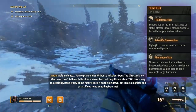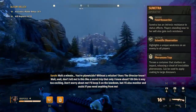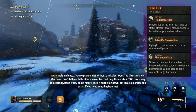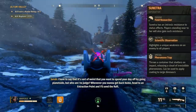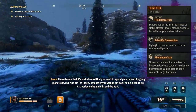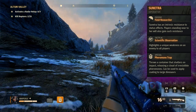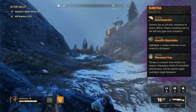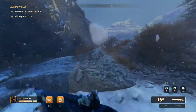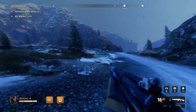Let's see what her abilities do. I believe hitting Q creates a weak spot on enemies. I should have looked at the loadout description beforehand, but I think the other ability is a pheromone thing that gets other animals to attack. Let's go find a pack of raptors and see how it works.